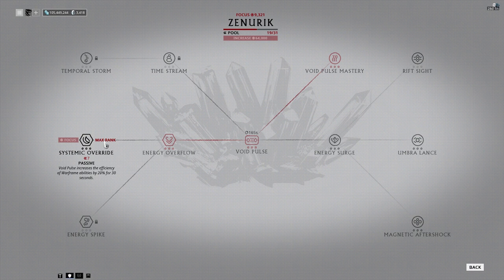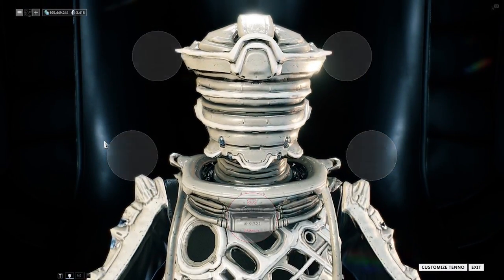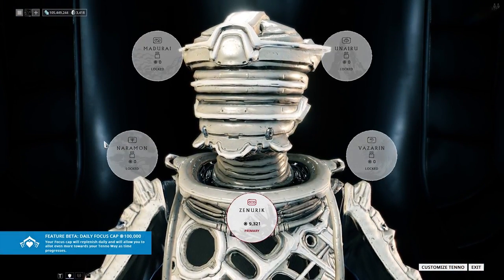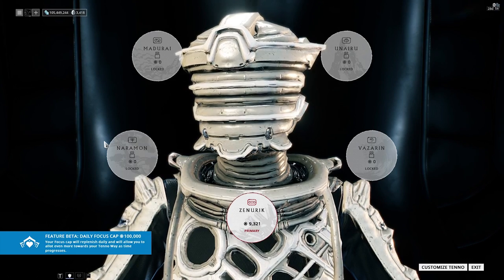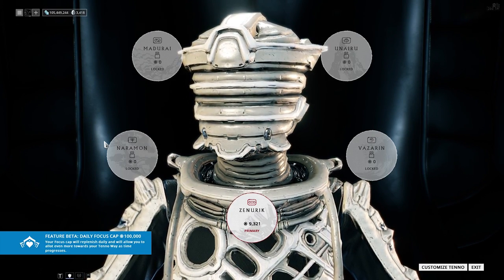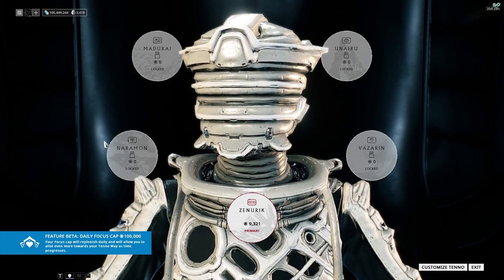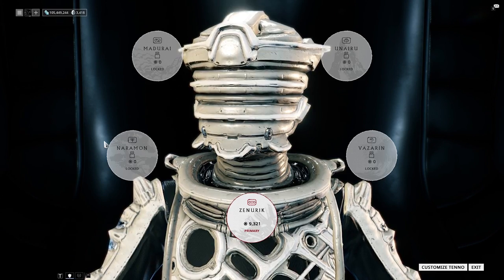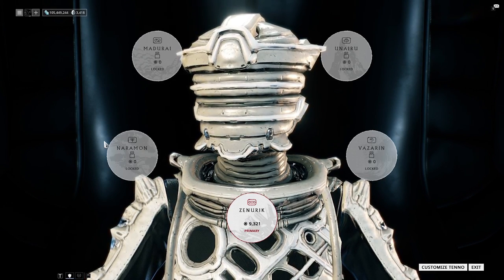This is why you should care about it — because the state it's in now is actually very useful for farming things prior to the changes it's going to get. The focus system is going to be changed. When you back out and go back in, you'll notice in the bottom left corner that it says it's in beta. You can also see your daily focus cap down there at 100,000 — that's how much focus you can earn in a day by equipping a lens to your favorite Warframe or weapon and getting kills with said Warframe or weapon.